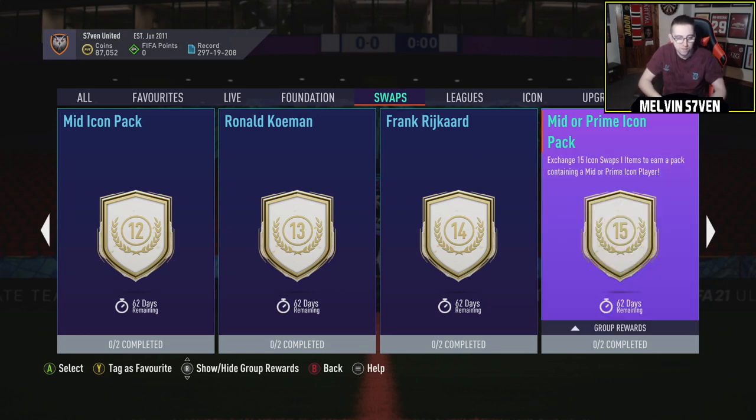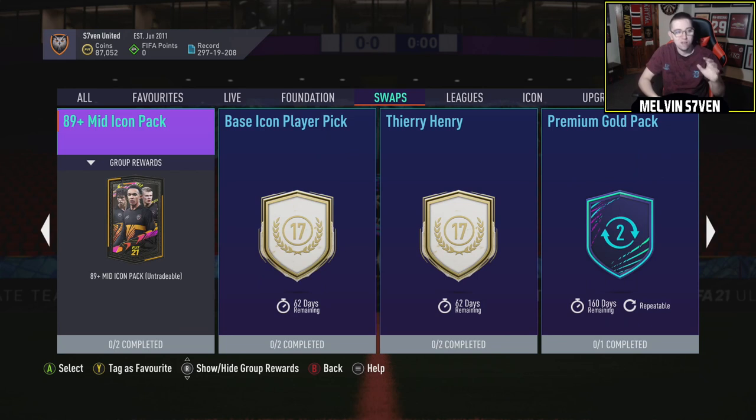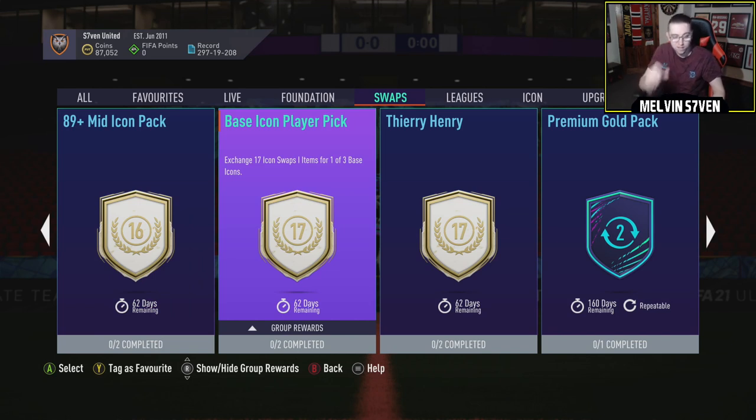Mid and prime icon pack for 15 tokens. Likelihood is you're probably going to get a mid. I like the 89 plus mid icon pack — it does cut out a lot of the deadwood. I'll probably show it on the footnote. There's still a lot of trash you could get, but you've got a much better chance of getting one of the good mid icon packs with that. A base icon player pick — I like the idea, but for 17 tokens it shouldn't be a base icon pick. You get three icons and get to choose one of them, but for 17 tokens it should be a mid or a prime.